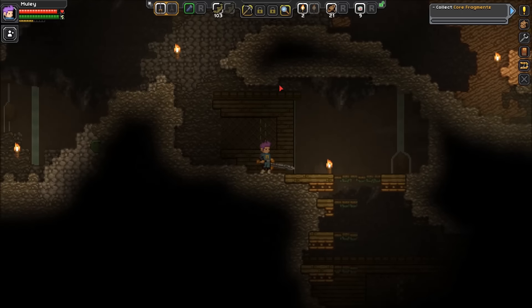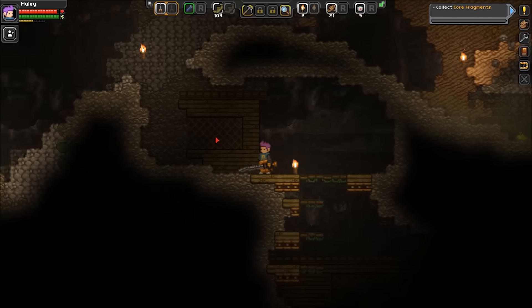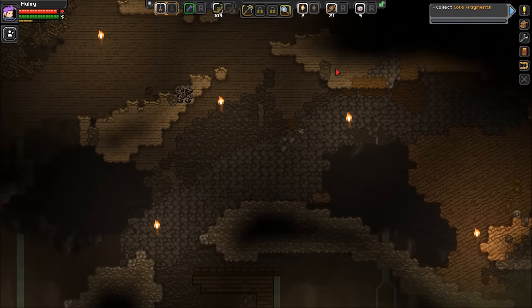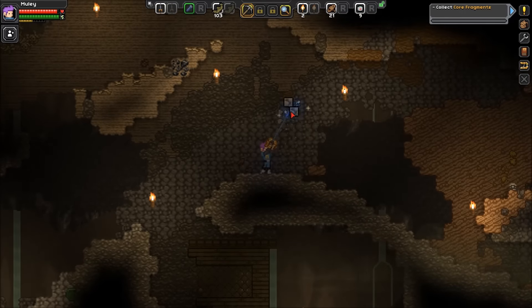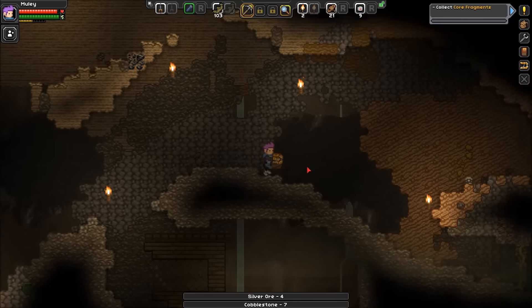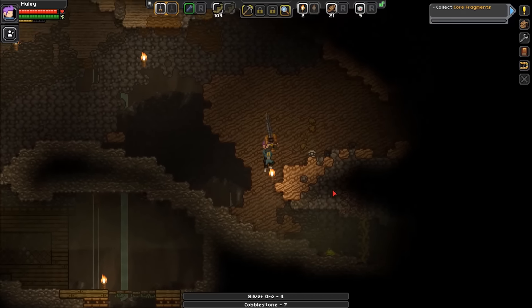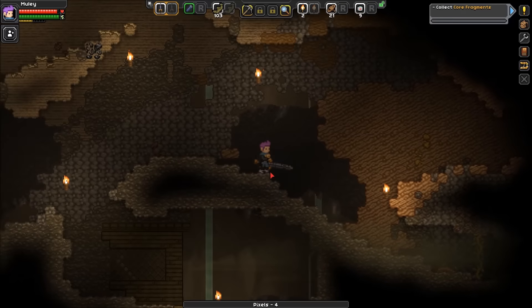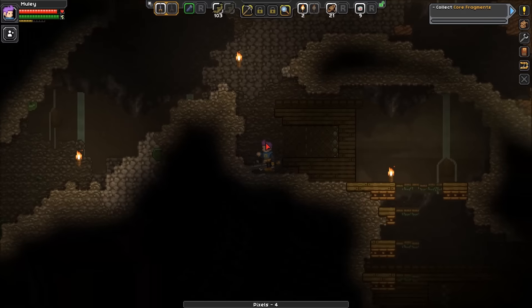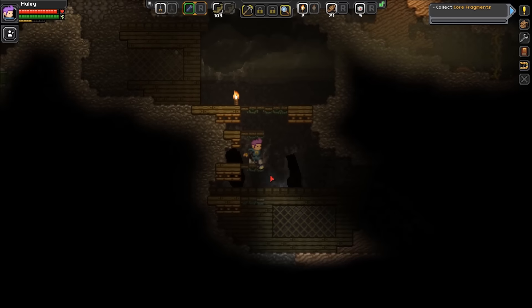Hey, what's up guys, MuleSkull here. Welcome back to Starbound episode 3. When we left off, we started making our way down through the planet to get some core fragments. We found this interesting little passage — looks like a way down that someone built. I think we're going to go down and investigate. I saw that thing move but wasn't sure what it was — looks like just a little creature, little frog or something.